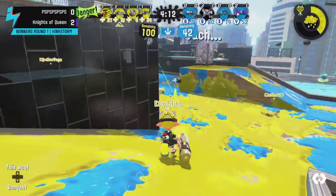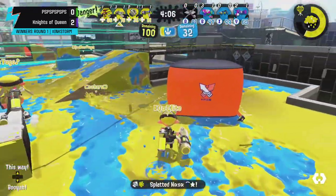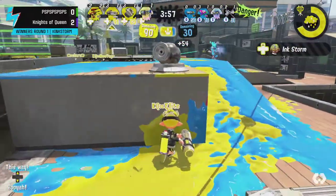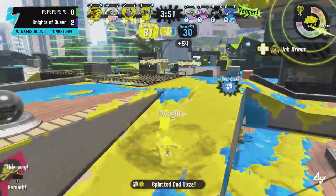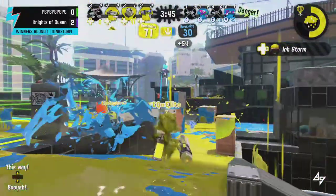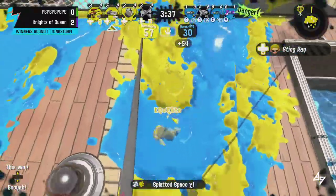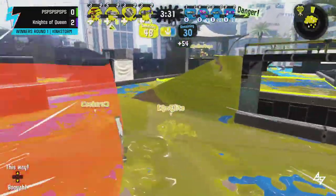PS comes out with an early lead with about 50 points of Rain. The Stingray combined with the Ballpoint gets the takedown on the Inkjet. The Stingray makes sense on this map because if you fire it across the zone it can clear people out — that's probably Knights of Queens' mindset. The flanking Ballpoint gets a huge pick on the E-Liter and throws Rain to boot, so Knights of Queens takes control of the PS street, which is a key area for a lockout.